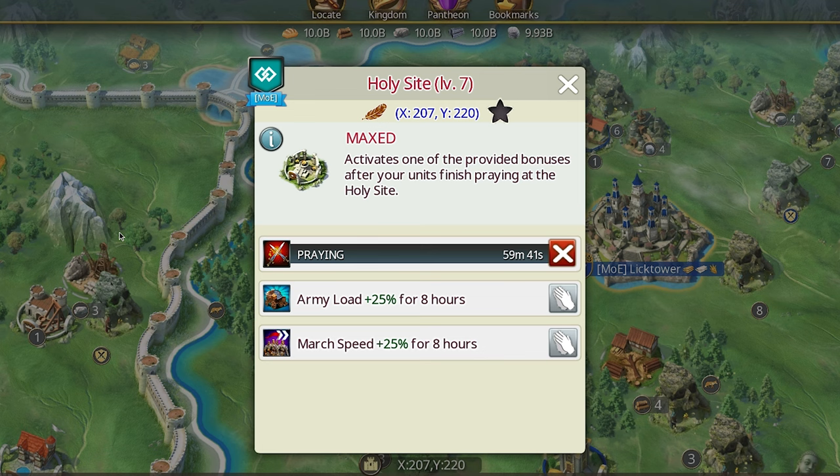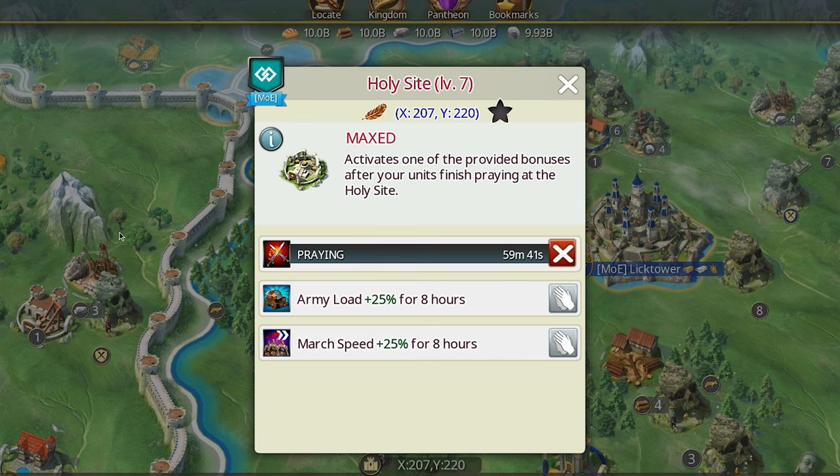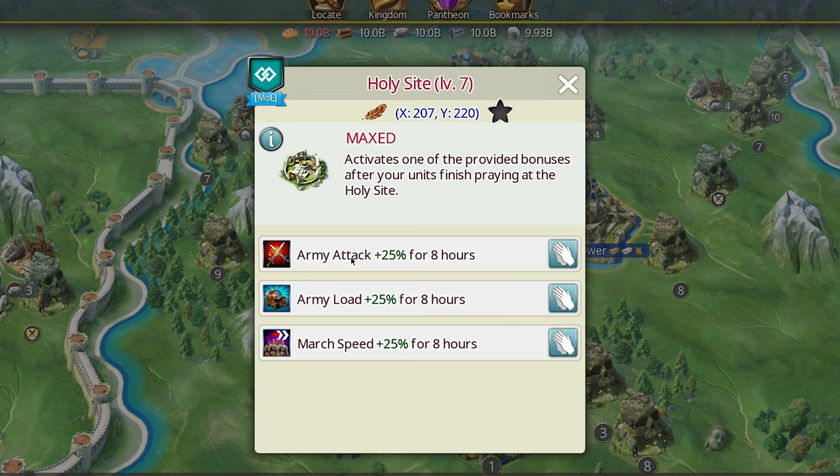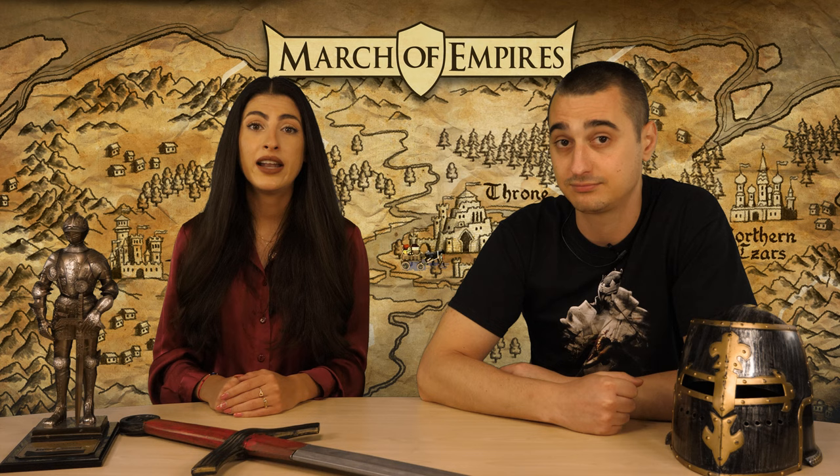The next source of bonuses is the Holy Sight. This is a special world map structure where you can send a march and select one of the available bonuses. Your march will remain there for 1 hour and unlock that bonus for 8 hours. It costs you absolutely no resources — absolutely fabulous!